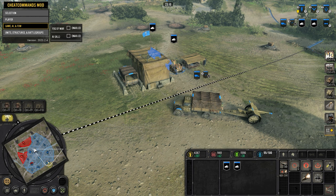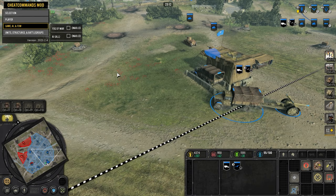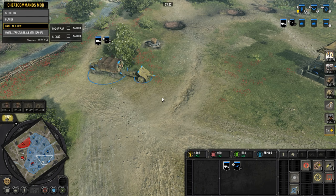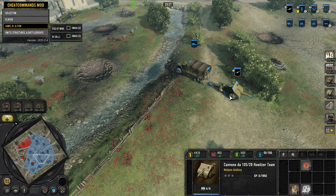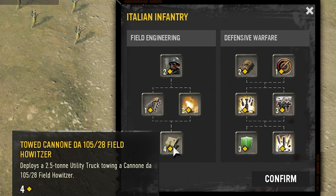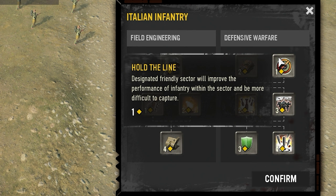Next we have the howitzer. While it's pretty solid at 420 manpower and about 40 fuel — less fuel but more manpower compared to the Stuka — it does have solid range, and it comes with a medical half-track. So if you like its position, you can set it up and send the medical half-track to help your front. Personally, I wouldn't go for the howitzer right after one of these two defenses; jumping over to Defensive Warfare would actually be better for holding territory and dealing with more current threats.